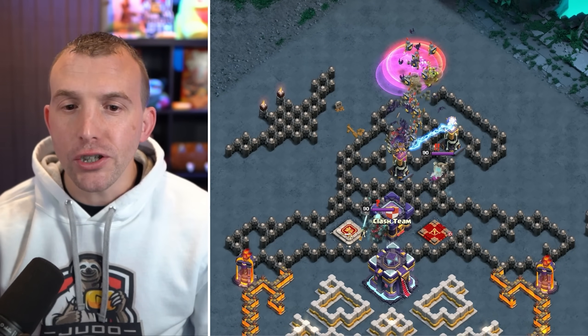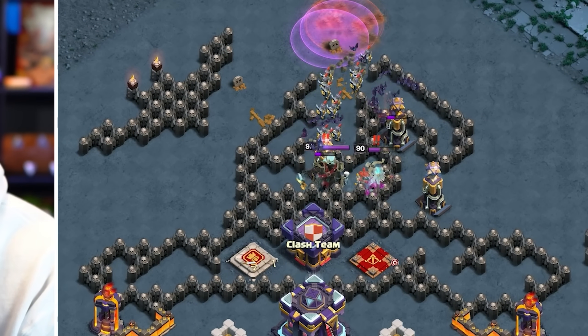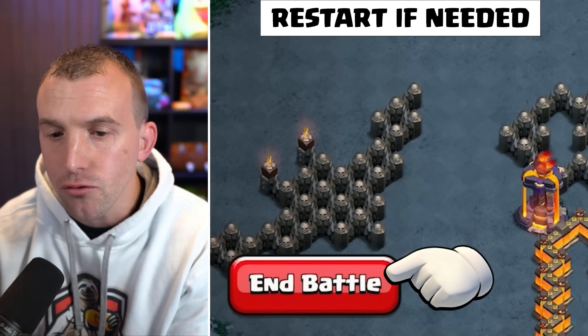On rare occasions, the skeletons sometimes run to the outside of the base after taking down the heroes. You do get unlimited tries with the challenges — just restart.